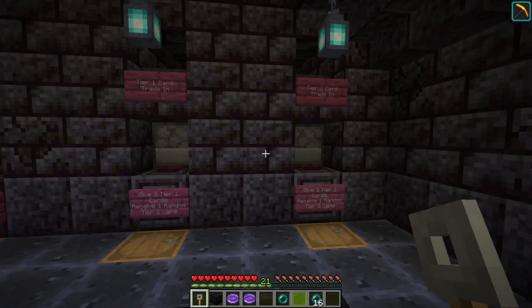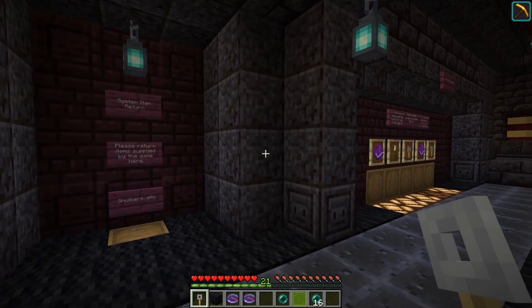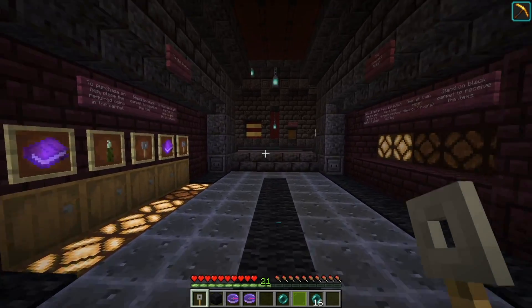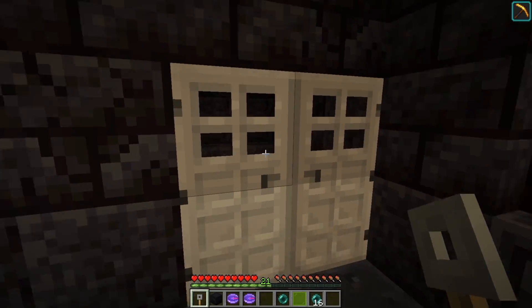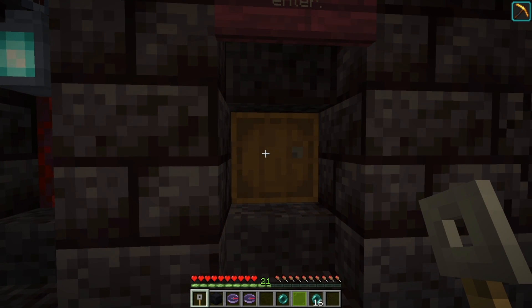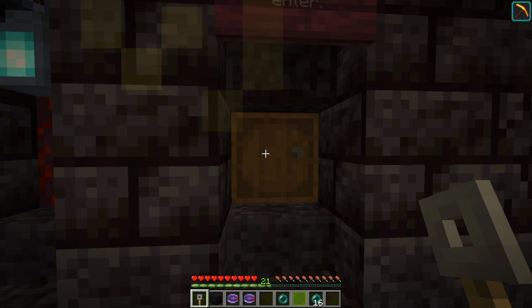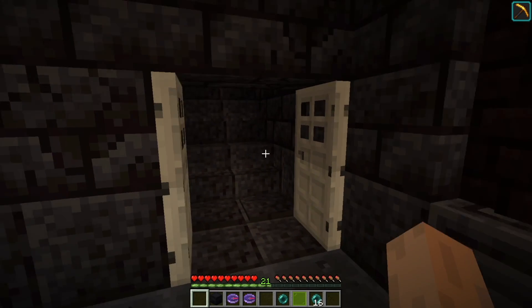Over here we have future expansions, artifact trade-in, tier one card trade-in, tier two card trade-in. I think the best thing we can do is just start playing the game. When we go into the dungeon, there will be a place — like a locker room — where we can put all the extra stuff we're not supposed to bring in. So we're going to take one dungeon key, put it in there, and that opens these doors.